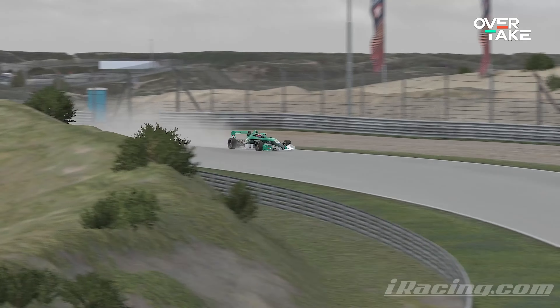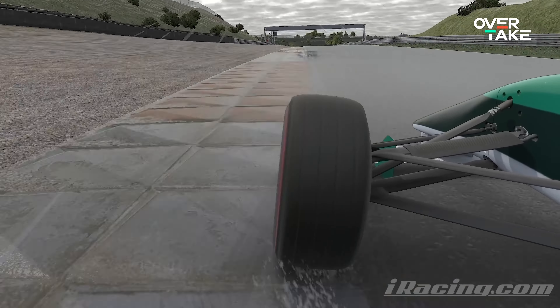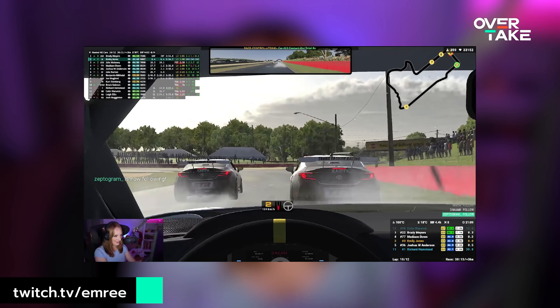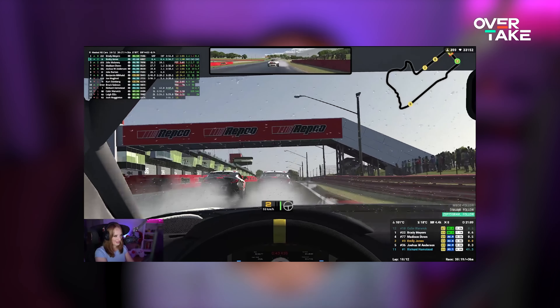Tip number seven: use your aero. Wings still work in the wet, so if you can keep your speeds up in an aero car, the faster you go the more the car will be pushed into the ground and the more grip you'll have. This can impact what line you choose to try and keep the minimum speed up. Tip number eight is to maximize your exits. In the wet, your number one way of passing other cars is by getting really big exits. This also goes back to using the wet line — if you exit on the inside of the track you're going to have more grip. So the moment you enter a corner, your number one focus should be on getting as good an exit as possible.